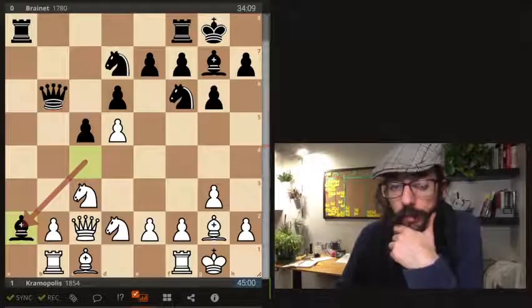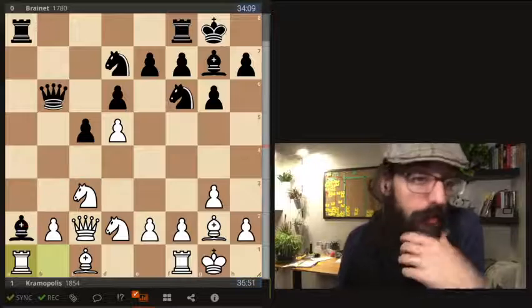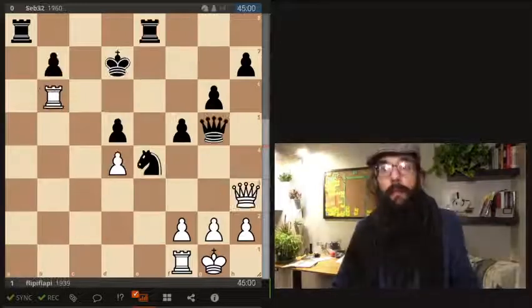Bishop takes a2 forces rook a1 - there's no confusion, your opponent is going to play rook a1. You may have thought taking the pawn with tempo was an advantage, but you can't do anything about your trapped piece. It's attacked twice, defended once, and all the squares where the bishop can go are under control. The bishop is lost. White was a piece up and ended up winning the game.